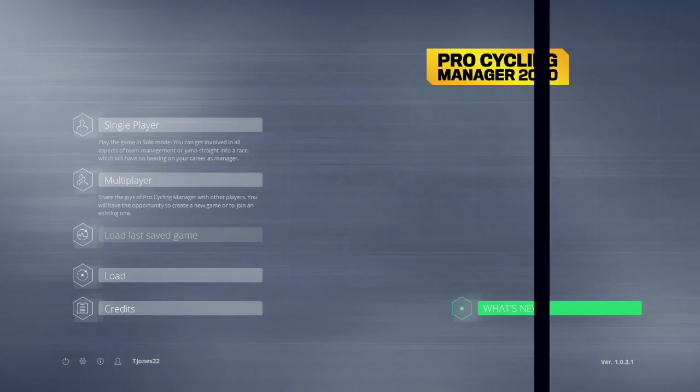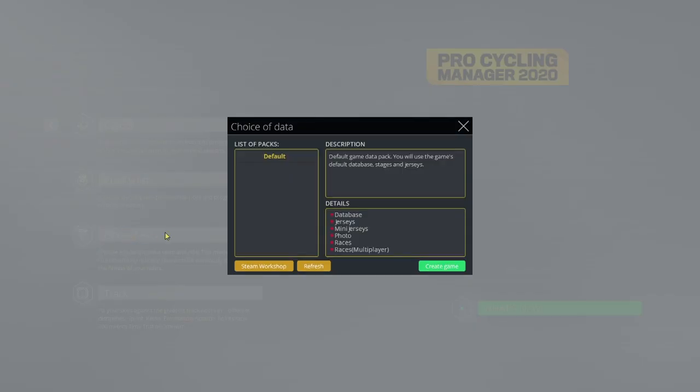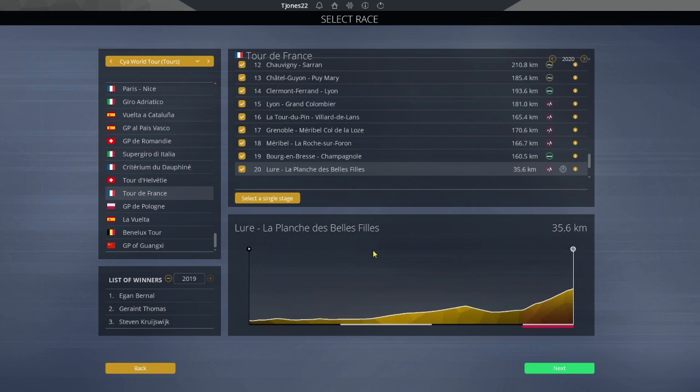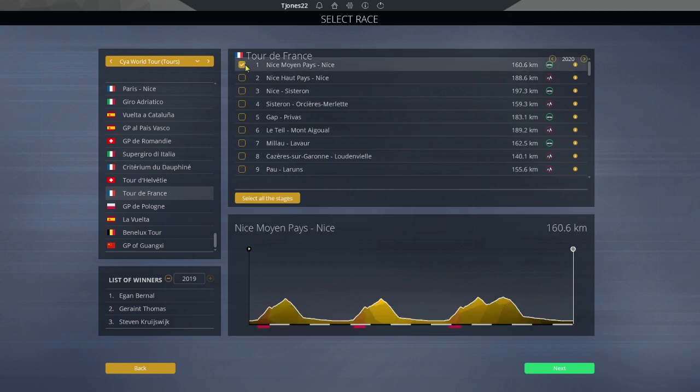So in today's video, we're just going to complete a quick race. Let's go into single player, one-off race. So list of packs - default, that's absolutely fine. I haven't played a Pro Cycling Manager game for years and years. And the game's already not responding. My PC is not the best at recording games, so apologies if it's not the best quality. We've done the Tour de France on one of my other videos, so we'll just select a single stage and go for that first stage of the Tour de France.